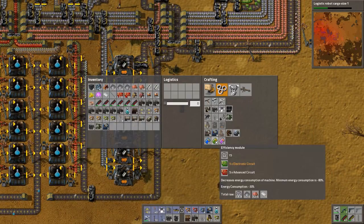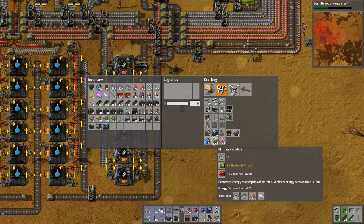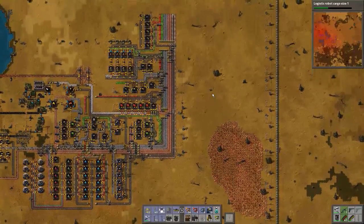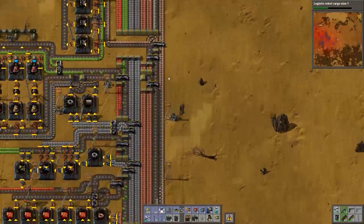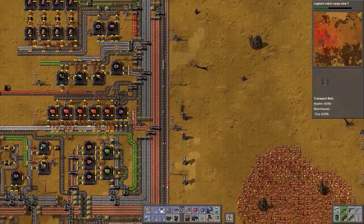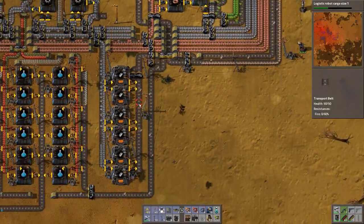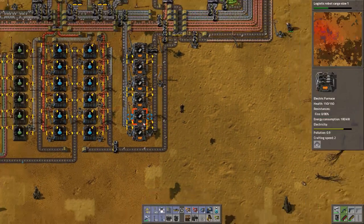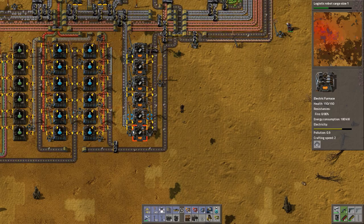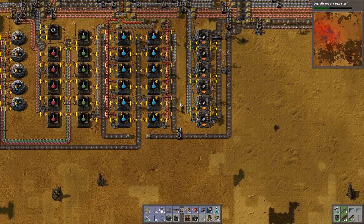We'll have to make some modules actually - I like to make these efficiency ones. I'll end the episode here. Next episode we'll come back, we'll improve our steel production. We'll do nothing with our batteries - I think it's fine, it's enough. Maybe later down the track we'll need more, but we definitely need more steel. So we might just make this a double line or something. Anyways, we'll do that next episode. Thank you for watching and I will see you next time.